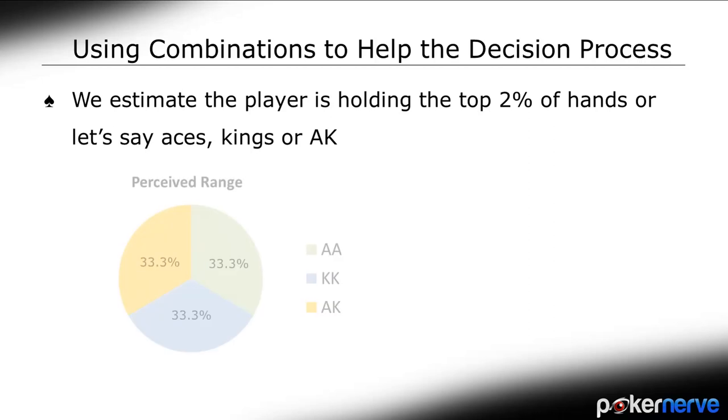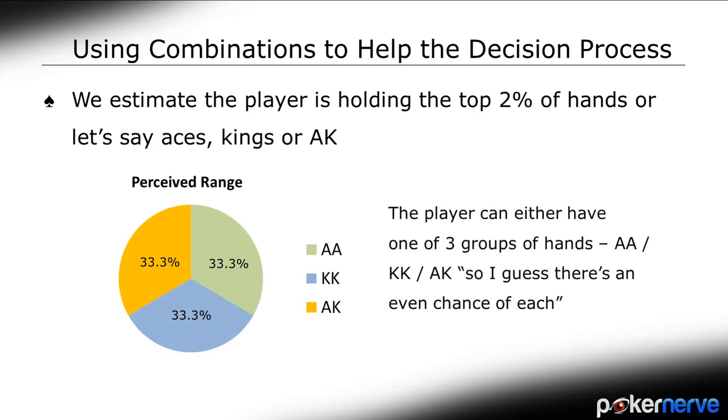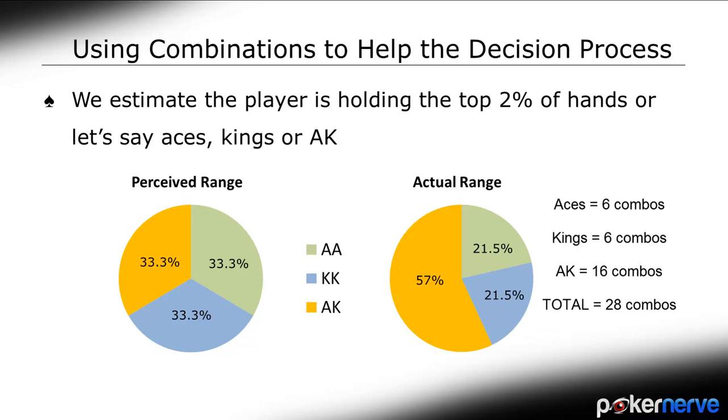Without considering combinatorics, for this 2% range, a player might presume a more even distribution of each of the possibilities. However, let's look at these hands by comparing the total combinations. Aces is 6 combos, Kings obviously the same, and Ace-King accounts for 16 combos. So we can see there are plenty more Ace-King hands in this player's range than the big pairs.